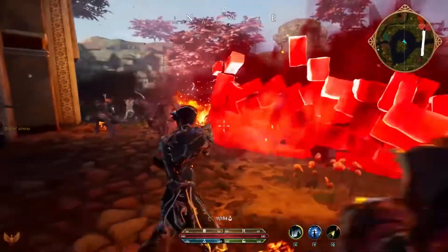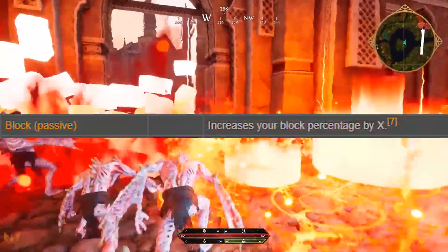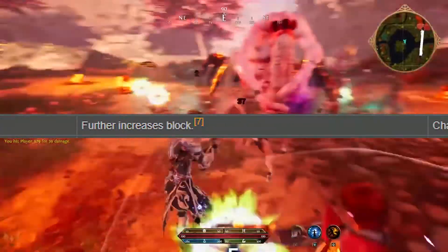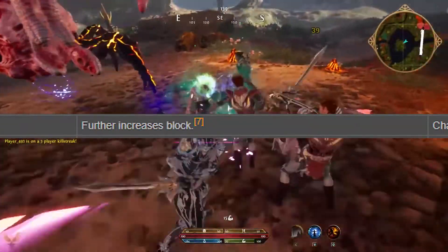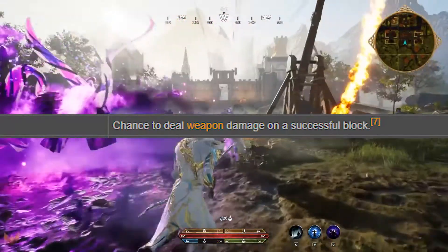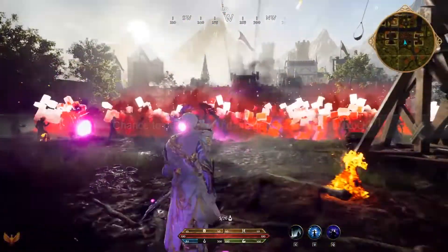Another example is the tank's passive block ability. At rank 1, it will simply increase your block percentage. At rank 2, it will increase block even more. And at rank 3, it has a chance to deal weapon damage on successful blocks, to help increase the tank's threat or aggro.